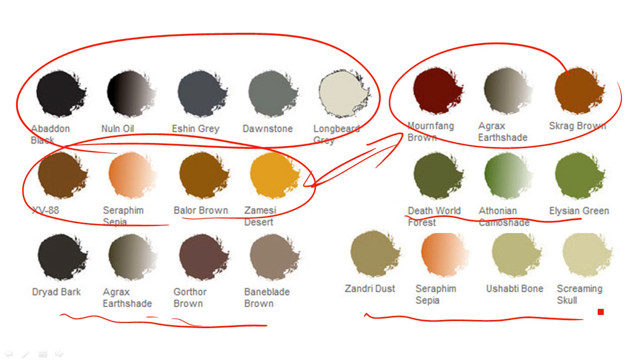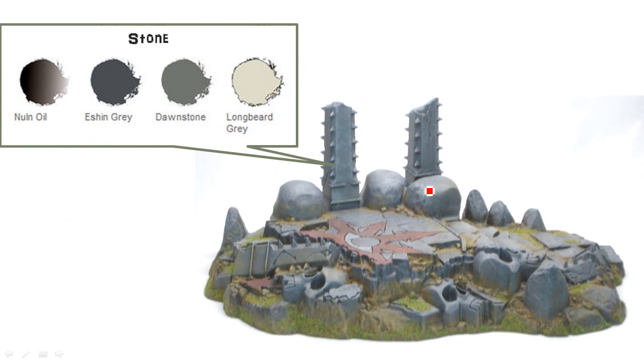And then also some more tonal variation on the stone done with the greens and these other sort of browns. And then, being a Games Workshop piece of scenery, there's lots of skulls everywhere. The one thing I missed out was Coburg Crimson, and I'll show you where I used that as well.